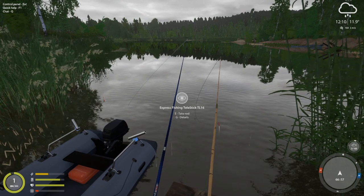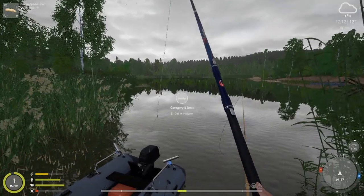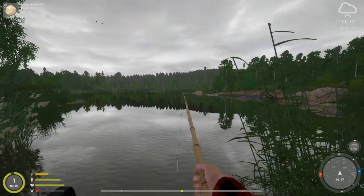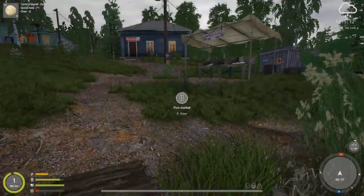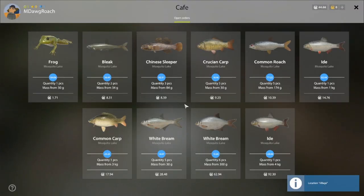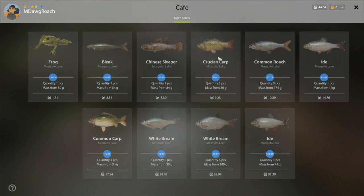There are a lot of spots I want to show you, but I don't want to go too far from the store before we get rid of this bamboo stick. Let's check the café first — we need two more sleepers for that order, which would be eight silver. The Mosquito Crucian order is possible, the Roach order is possible — these are all sizes we'd likely be able to catch. We're not going to be able to do the Common Carp. The White Bream order would be really nice but there's not much time left on those orders, so we're going to miss that one. We're about to hit level two.